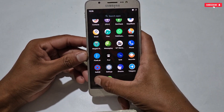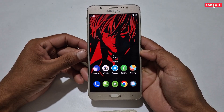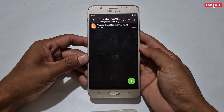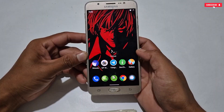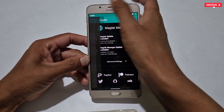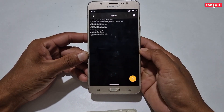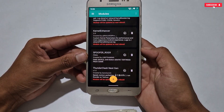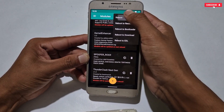If you want to use this module, simply download the file from the given link. Our last Magisk module requires you to first install the Termux application on your phone, because this module needs Termux to access its features. Once Termux is installed, download and extract the module file named Thunder Clash Next Gen version 1, then follow the same flashing process using Magisk Manager. I have now flashed all the modules and am going to restart the phone.